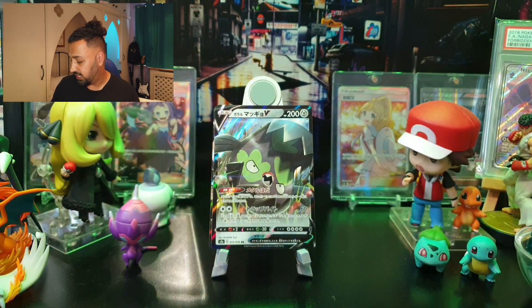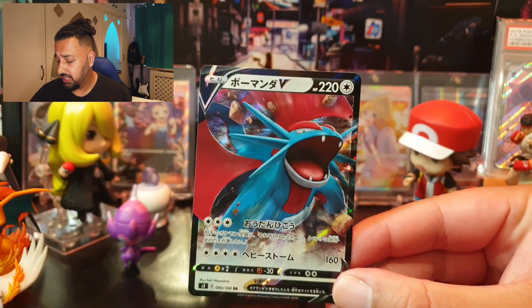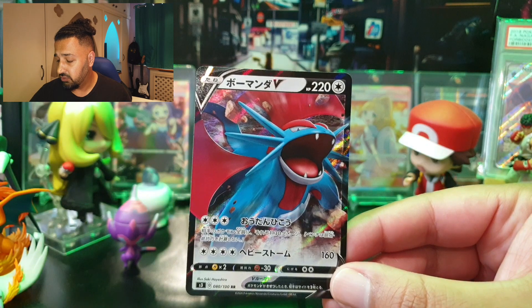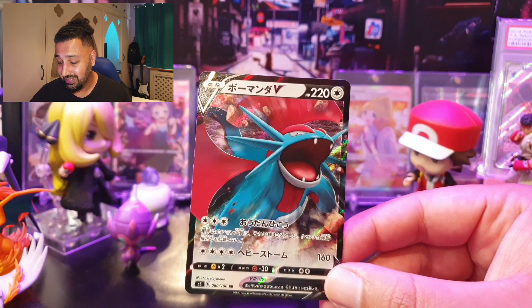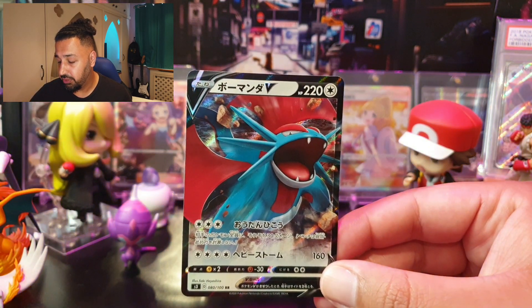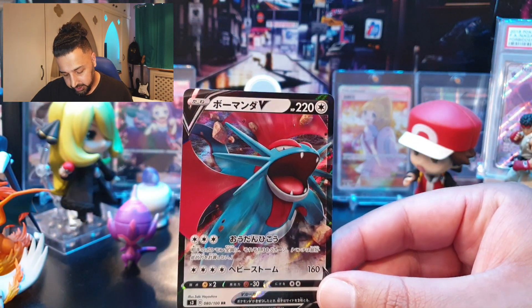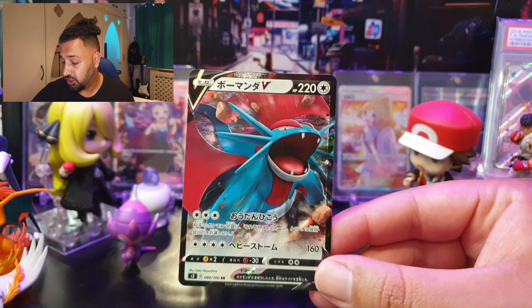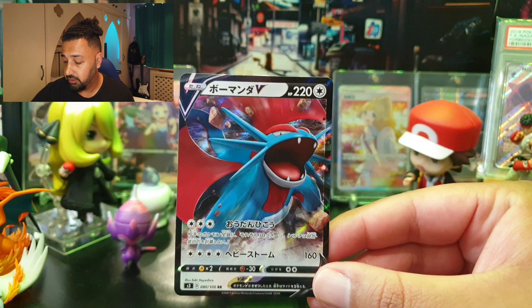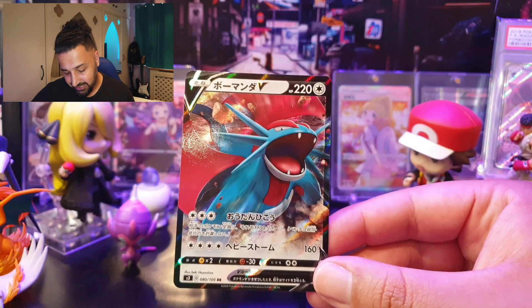The last V in the set is Salamence V, with 220 HP, retreat cost of two, resistance to Fighting, and weakness to Lightning — which can be a problem in the current meta. First attack, Swoop Across, costs three Colorless for 30 damage to each of your opponent's Pokémon — weakness and resistance don't apply for benched Pokémon. Second attack costs four Colorless for 160 damage — Heavy Storm.